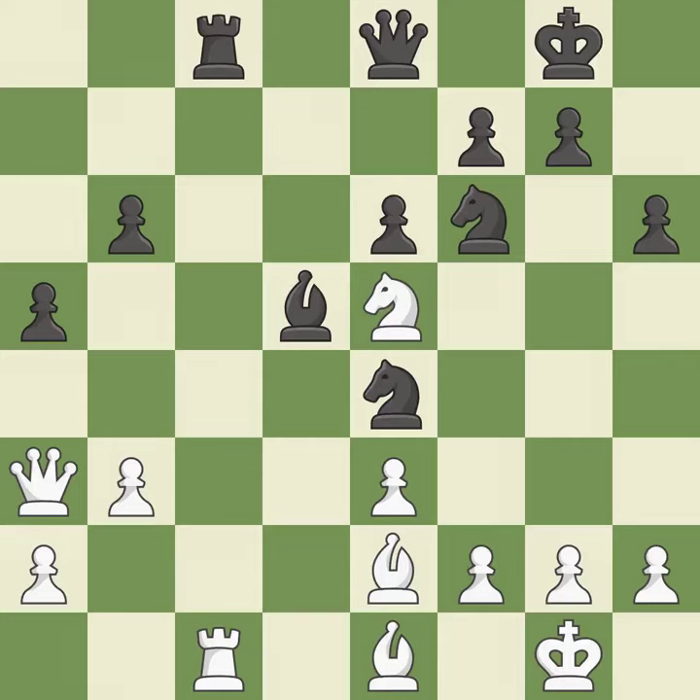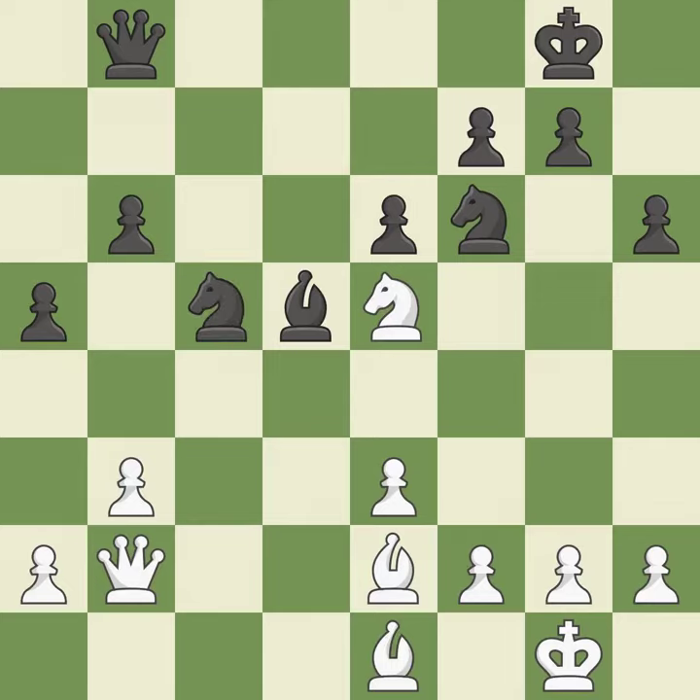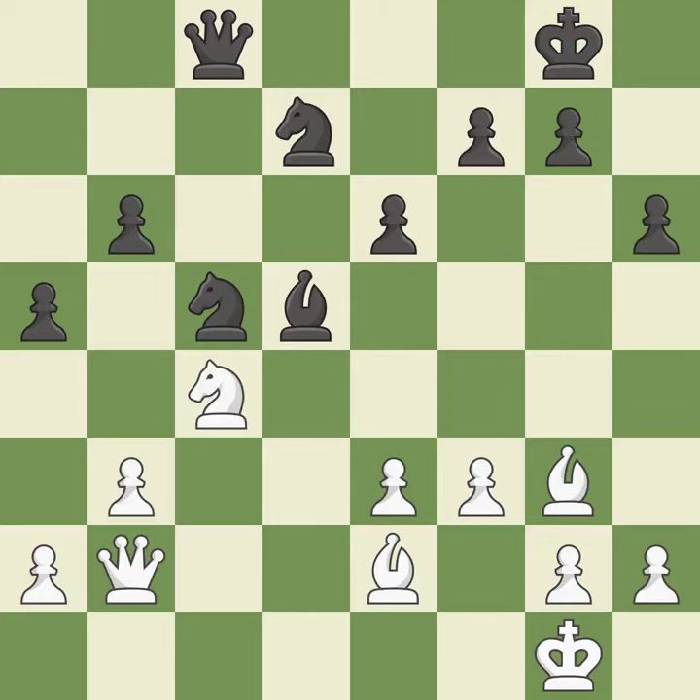The assaulted rook is protected. This keeps the material balance in check with good commerce. By posing a threat to a knight and compelling it to flee, this wins a tempo. This protects a knight who was being attacked and lacked defense — among the best actions. This provides an equal exchange of parts. This protects the attacked knight. This threatens to reveal an attack on a queen. This prevents the adversary from making a queen attack known. This exchange is fair.